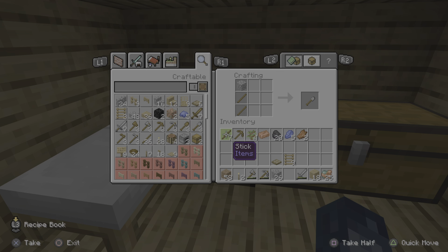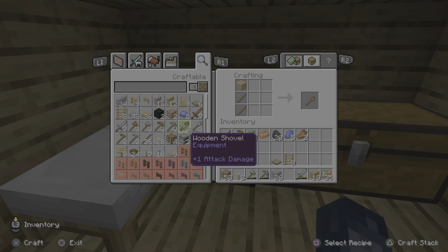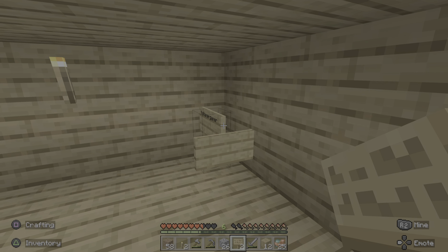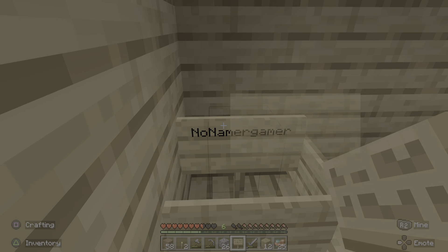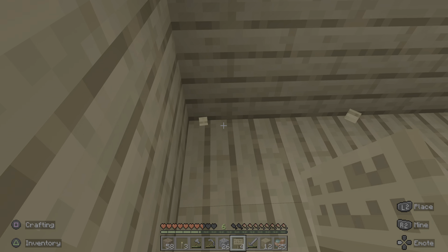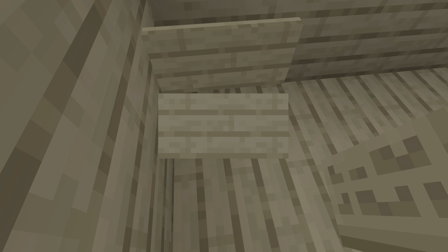Starting off today, let's go ahead and craft some sticks so we can craft our oak sign — actually we can already create it, we didn't need that. We're gonna add someone new to the sign today, I'm just deleting that so I can write two names.